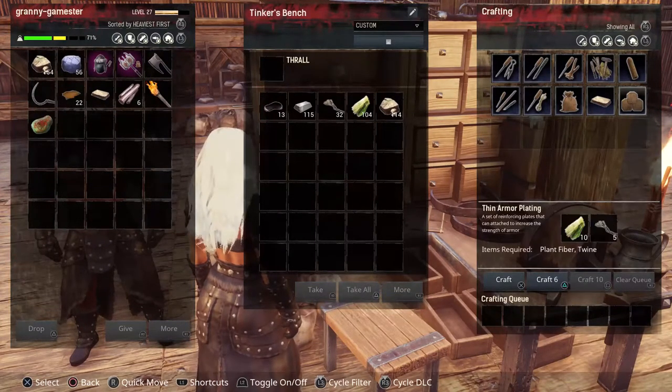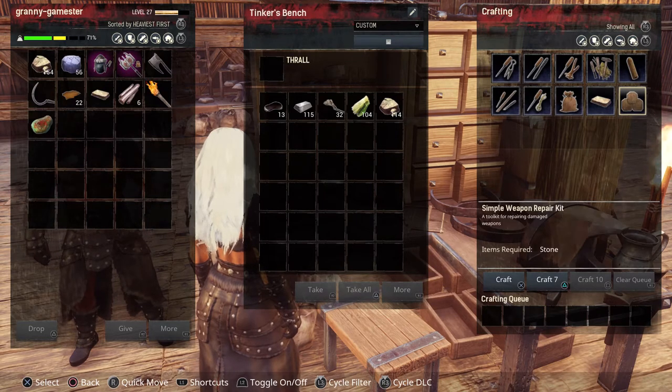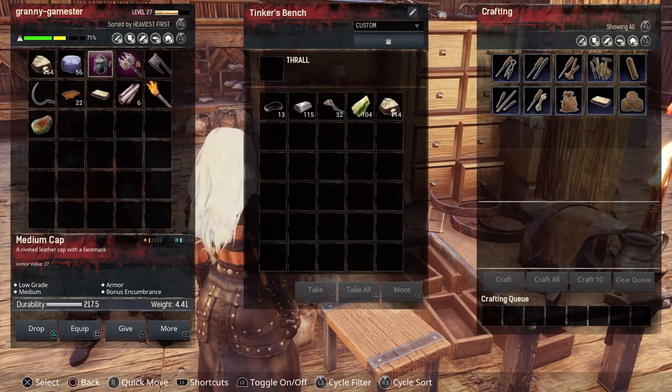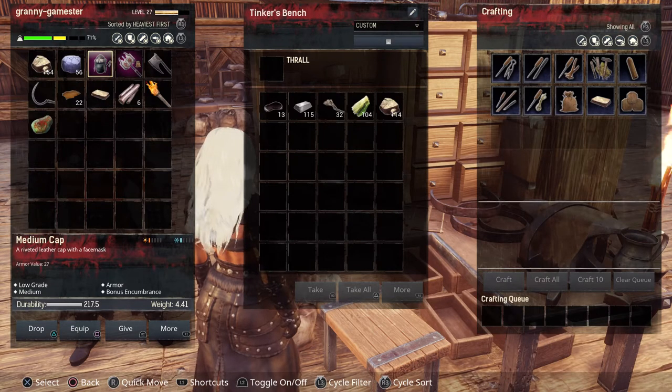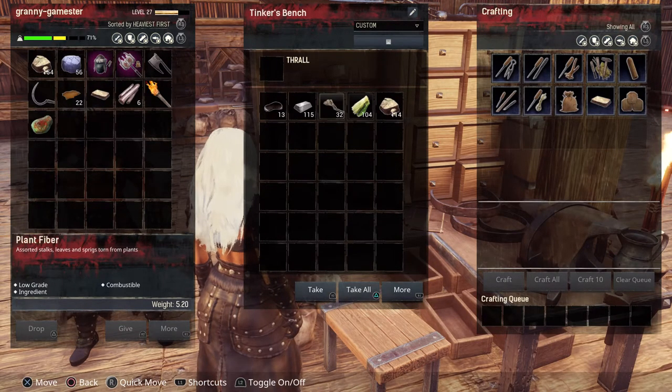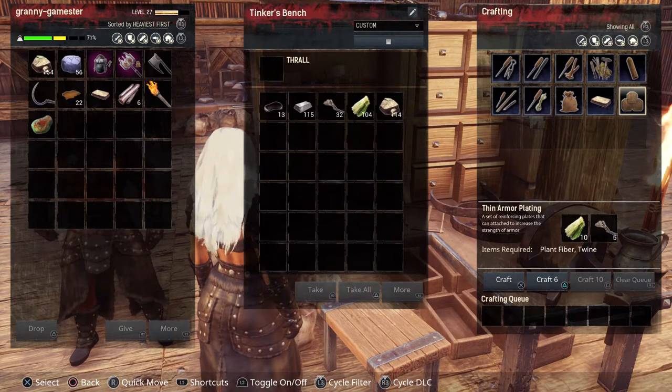Last but not least is the Thin Armor Plating. This increases the strength of your armor. I have the medium paladin armor set — it had an armor value of around 24, and when I applied this it increased to 27, but it does not increase the weight. So if you're wearing light armor but want better protection, this is what you want to apply.